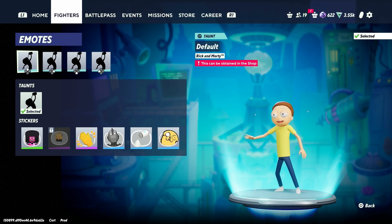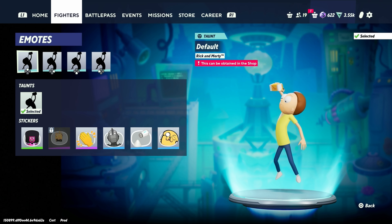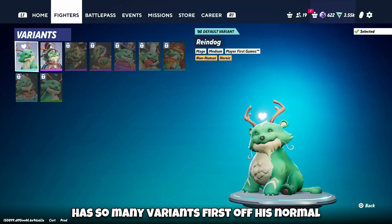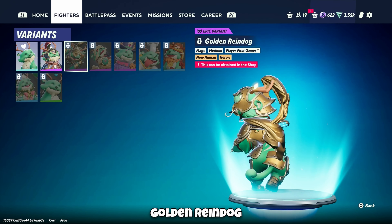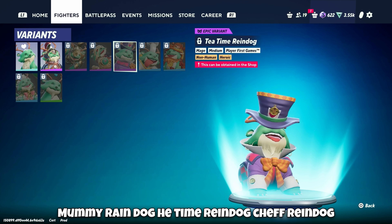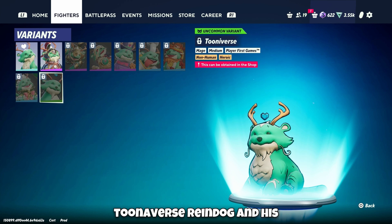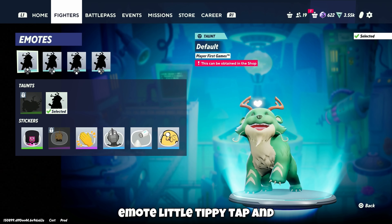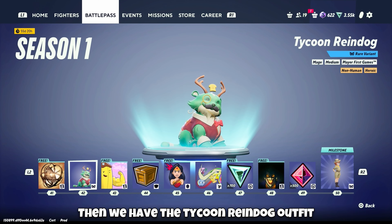Next is Morty's emote. Then we have Reindog, who has so many variants: his normal one, Battle Reindog, Golden Reindog, Mummy Reindog, Keytime Reindog, Jeff Reindog, Guardian Reindog, Holiday Reindog, and Tooniverse Reindog. And his emote — little tippy tippy and tail wag. Then there's also the Tycoon Reindog outfit.